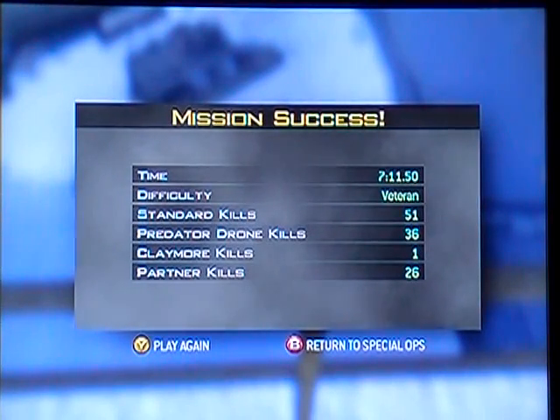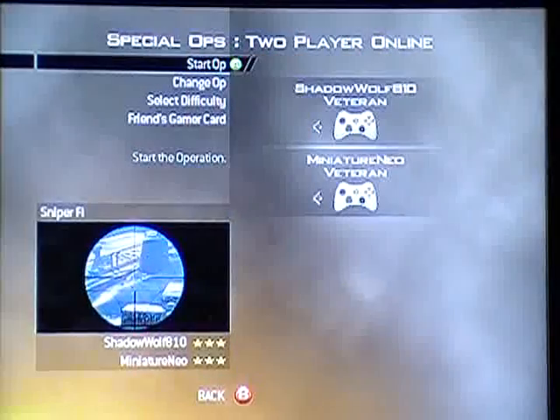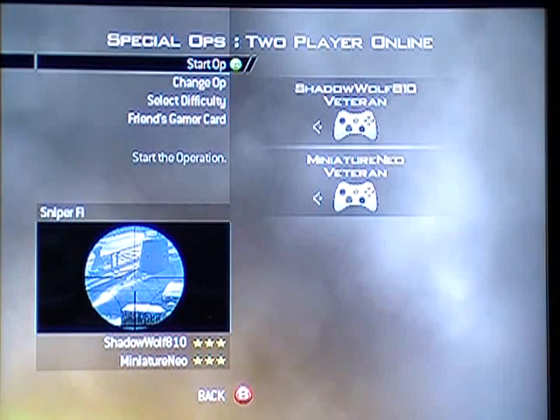So there you go everybody — that was the second mission called Sniper Fi of Spec Ops on Modern Warfare 2. A couple good little tips to beat it if you're having trouble. That's all for now. This is Shadowwolf810 and MiniatureNeo — stay tuned for more Modern Warfare 2 Spec Ops missions.